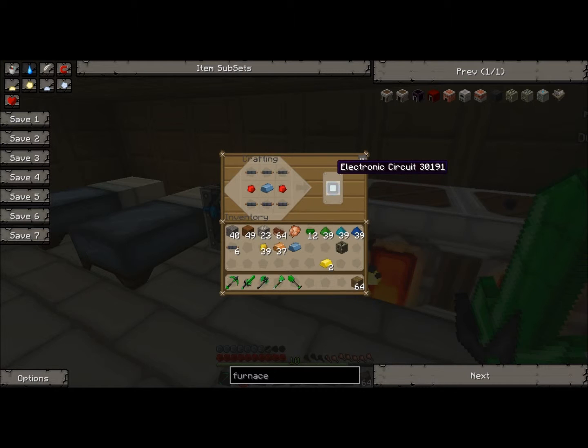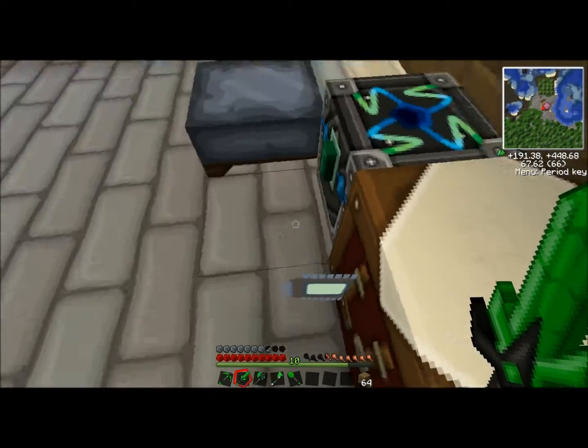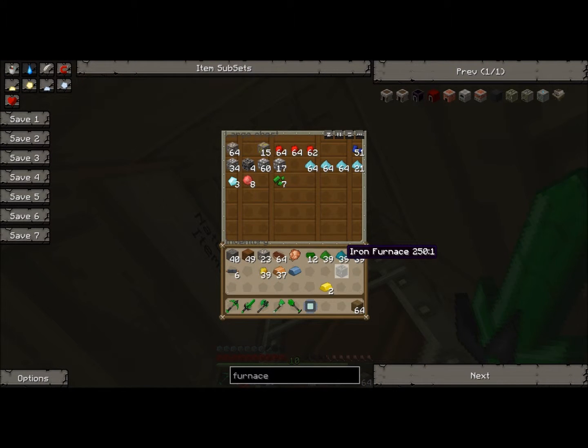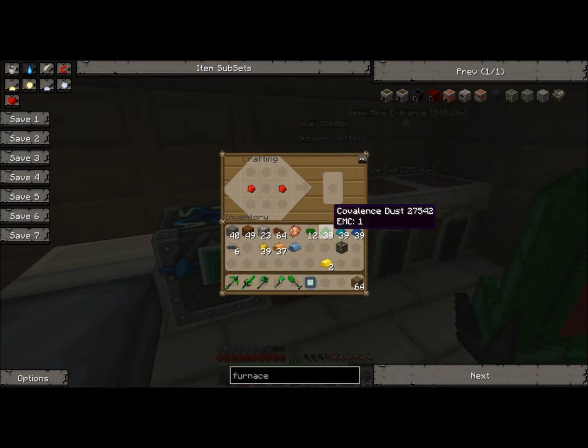I just made my electronic circuit and I'm going to go ahead and make my electronic furnace. It's just two redstone, an electronic circuit, and an iron furnace — just dropped the electronic circuit. I had to make myself a diamond pick and mine some obsidian. There's my electronic furnace — that was not too hard.